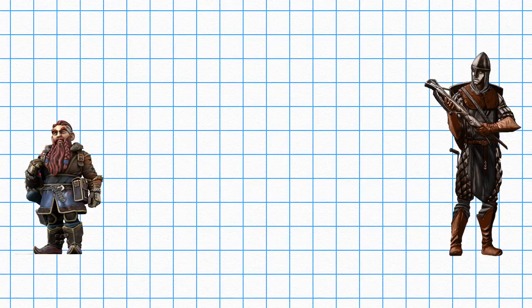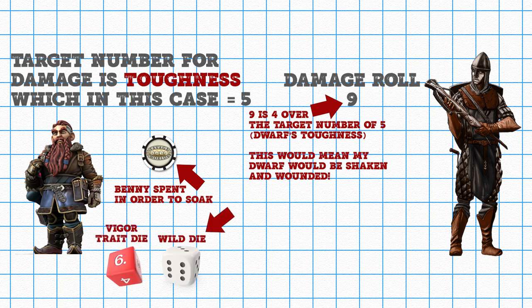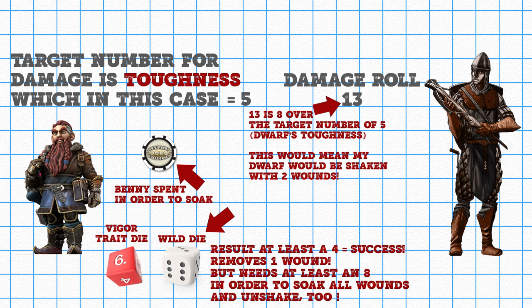Let's assume the guard rolled one raise on damage over my dwarf's toughness. I'll spend a Benny — a success on my vigor roll, and remember a four is almost always a success in Savage Worlds, means my dwarf soaks the damage and is no longer shaken. If the guard had managed two wounds, I'd need to succeed with a raise on my vigor roll to soak both wounds. If the guard managed two wounds and I only had one success, I'd soak one wound, but my dwarf would still be shaken with one wound. Players can only soak once per attack, but can use as many bennies as they want to re-roll the vigor check. Wound modifiers affect those vigor rolls, but only if received prior to the attack you're trying to soak.